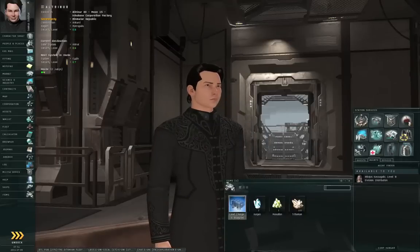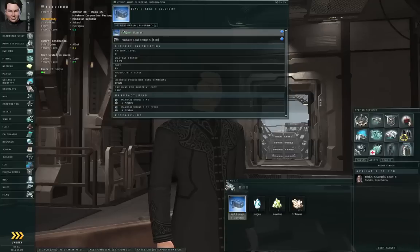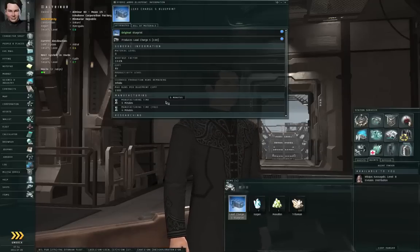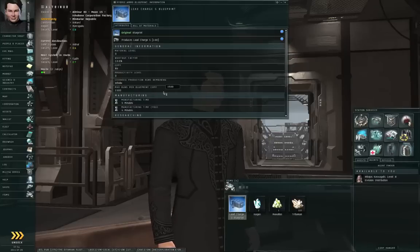Actually, there's a step I may have forgotten. Once you have your blueprint, you should right-click it and Show Info. Under the attributes you'll see that this is a blueprint original — I'm not going to get into blueprint copies in this episode. A blueprint original lasts forever, unless it was in your cargo hold and your ship was destroyed and the blueprint failed to survive in the wreckage. This blueprint will produce 100 lead charges in a single batch run, and it'll take five minutes to do that.